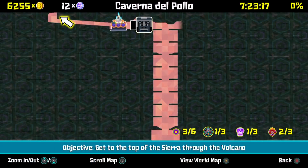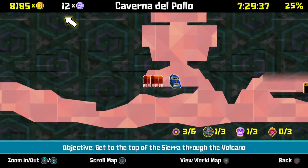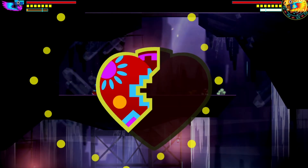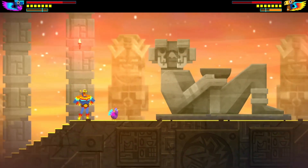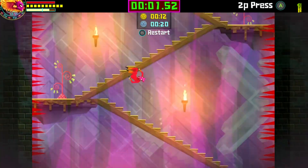First you're going to go to Caverna del Polio. Basically it's different trials of enemies that you fought throughout the game. You go down all the way to the bottom — there's one chest after the first trial, two chests after the second trial, and then a dick ball after the third trial.